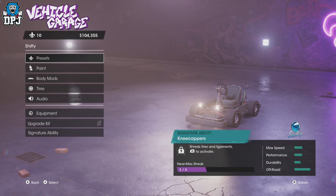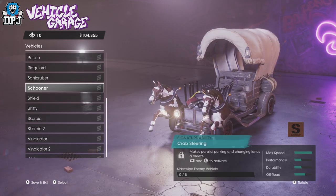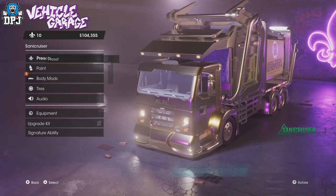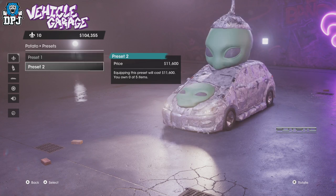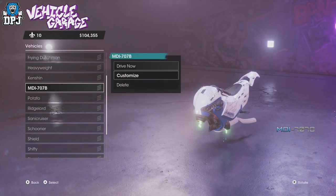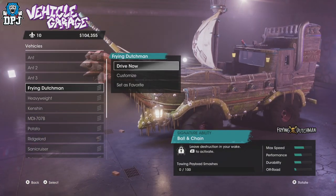This go-kart looks like my Mario Kart — what the hell! It's a beast, but... oh my life, you can actually customize it! Wow! That's what I'm saying — customization in this game is unbelievable. You can even get the Flying Dutchman. Yeah, it's absolutely ridiculous — there's so much you can do.